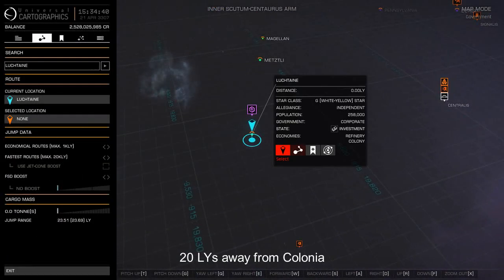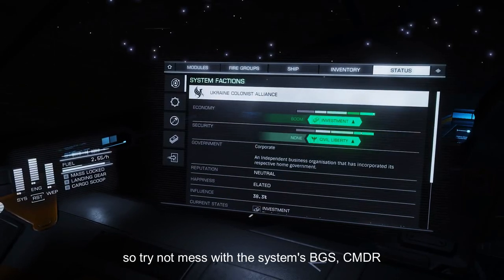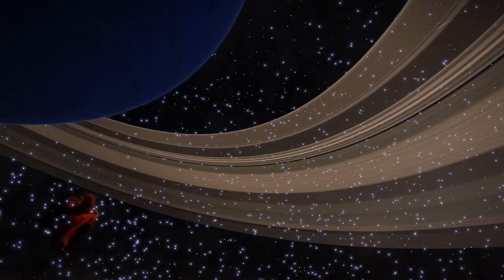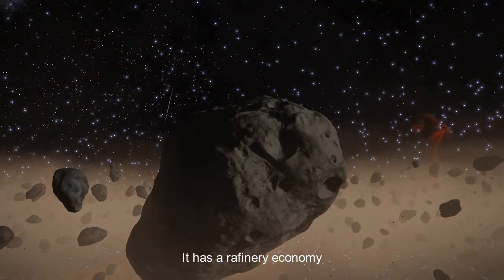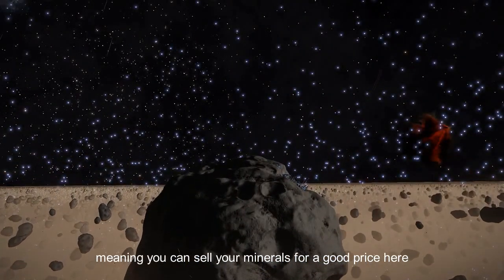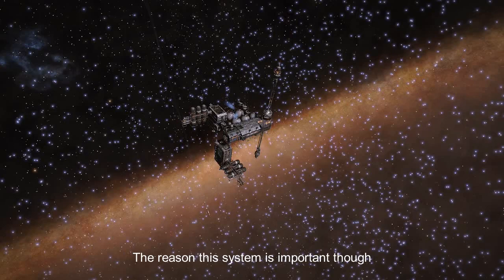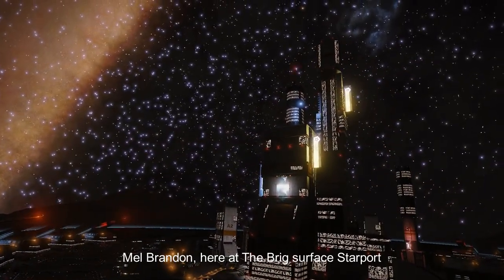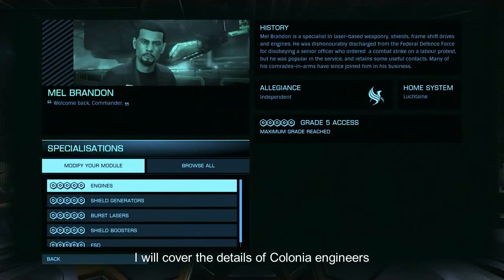Lutchtain system, 20 light years away from Colonia. It's owned by the Ukraine Colonist player faction, so try not to mess with the system's BGS, commander. You will find here icy and rocky rings, as well as an asteroid base, The Moor's Charm, which has a refinery economy, meaning you can sell your minerals for a good price here. There's also an outpost in the system, Nugbarrer Mines. The reason this system is important though is the fact that it is home to engineer Bell Brandon, here at the Brig surface starport, who will work on a wide range of your modules. I will cover the details of Colonia engineers in the next video though.